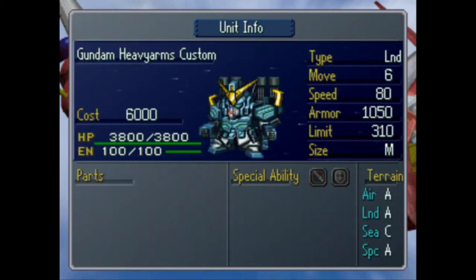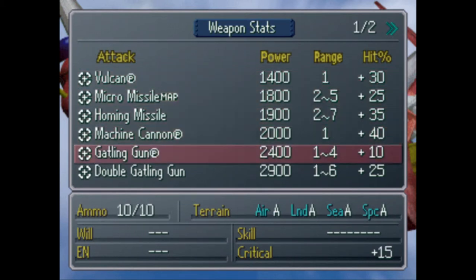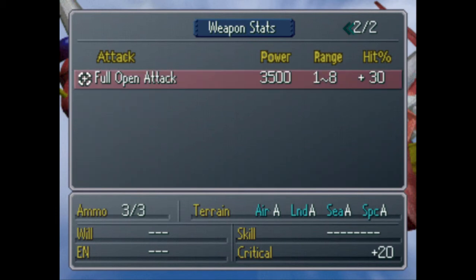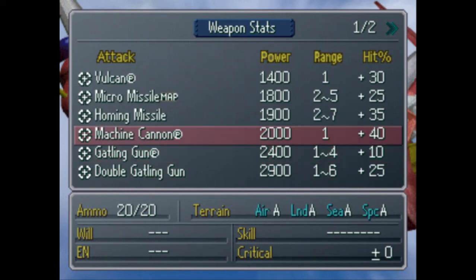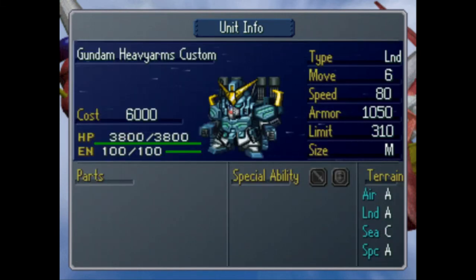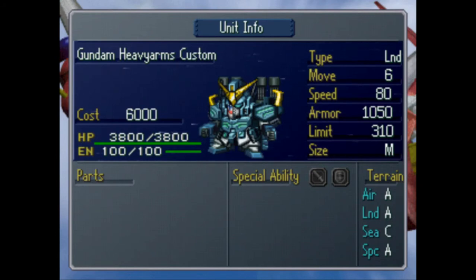We have the Heavy Arms Custom. Its gimmick is it just pulls out four mini-guns. It's heavily armored and it's got lots of weapons — it's got all the guns. I'd rather use this than Wing Zero. Will you guys let me use this instead? The only reason I'm doing Wing Zero is because of requests. This thing actually moves six — I thought it was five. It's got micro missiles, and it actually moves quite well.